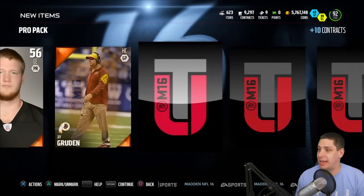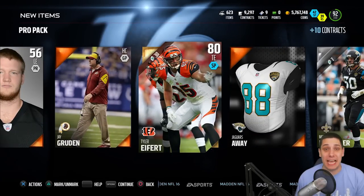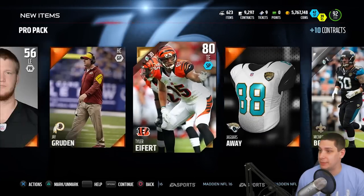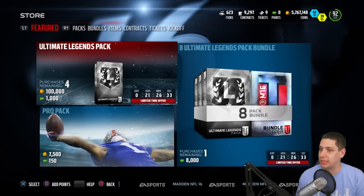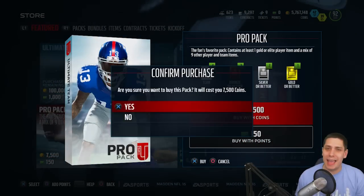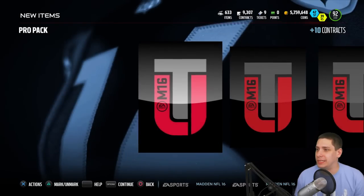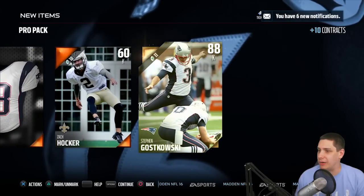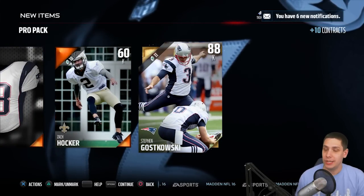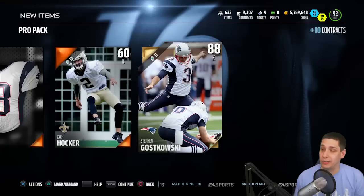It would be amazing to make it happen just once this season. This would be the time to do it too, because this Telvin Smith card is absolutely crazy. We're still continuing to pull just crap for the most part — haven't pulled anything good yet. We're about four packs in, so I'm not really too surprised about that. I've been starting to see that we're probably pulling a base elite, which isn't worth anything, probably one out of every ten packs or something. Still not very good odds. We get a Steven Gostkowski 88 overall kicker — that card might actually be worth something.